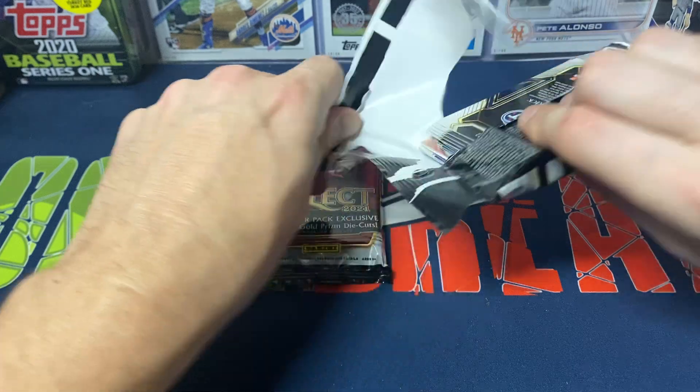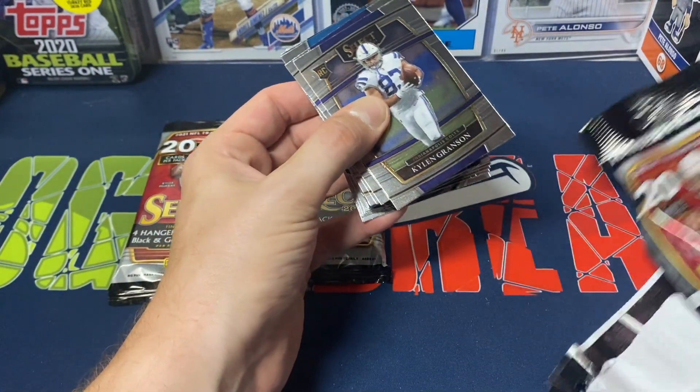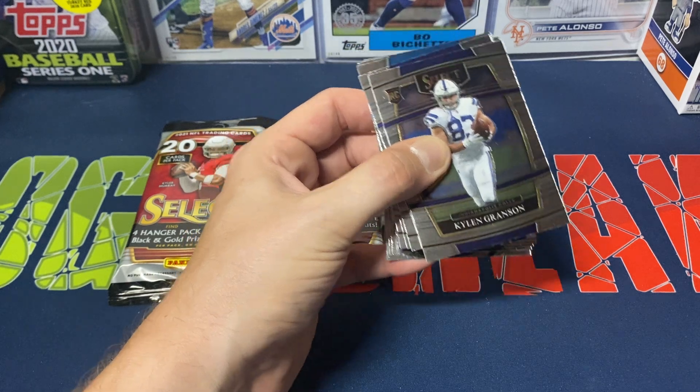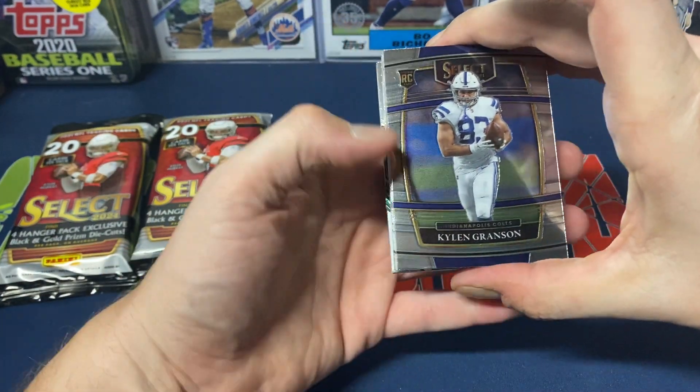$22 from Walmart. You find four Hanger Pack Exclusive Black and Gold Prism Die Cuts, so check these out and see what they're like. I'm a sucker for die cuts — I've said this in other videos, especially all the baseball videos. I've always been a fan of die cut cards.